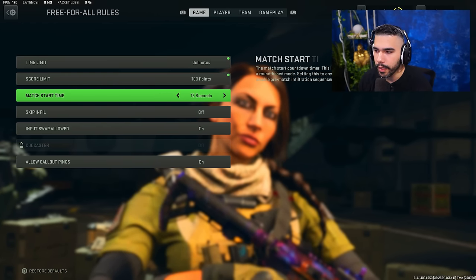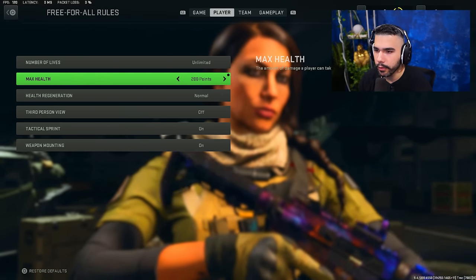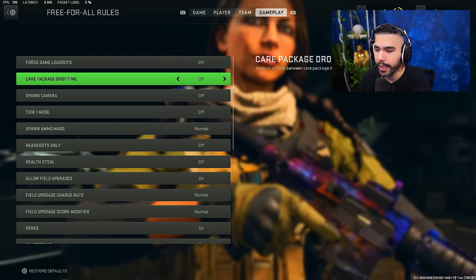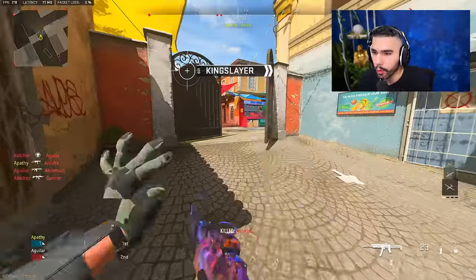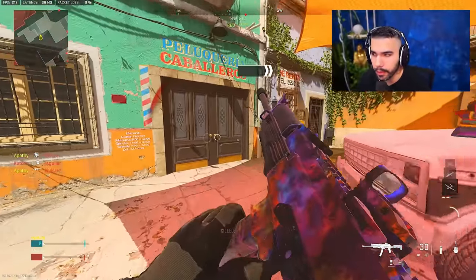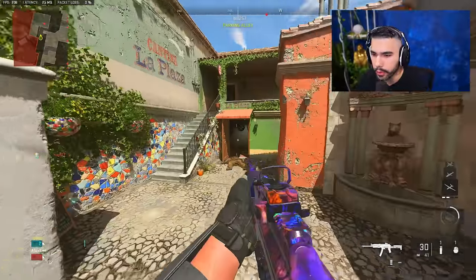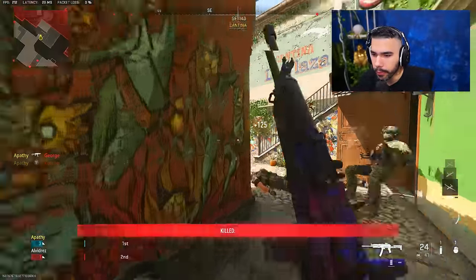I like to have the score on 100 and just do this a couple times a day or at least once a day. Your max health — I want it on 150 instead of the base 100, especially in a game like this where the TTK is really fast. Make sure you have your minimap fire on so when the bots are shooting, you kind of know where they're at. This is something that's going to be huge. I want you to run through this lobby and play for the 100 kills, 100 points, and while you're playing this, execute everything I talked about.